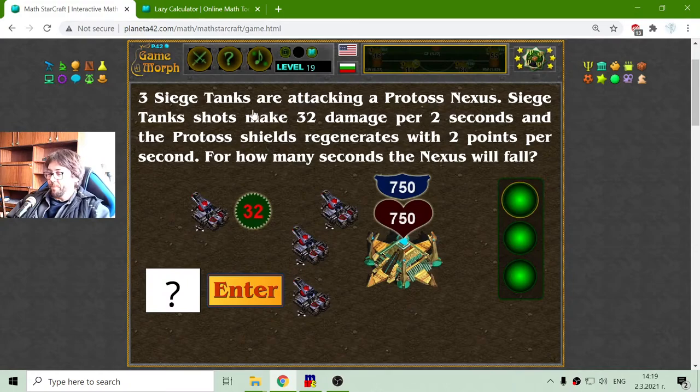Let's begin as usual. First we have to find the overall damage of the siege tanks. That should be 3 multiplied by 32, which equals 96, divided by 2 because this is for 2 seconds — I want to find it for 1 second. That equals 48. So 48 is the damage of 3 siege tanks per second.